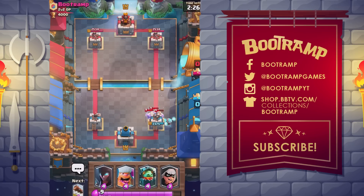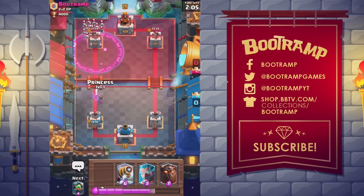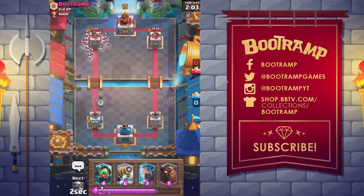Number 8: the legendary Ice Wizard. He's unlocked from Spell Valley arena 5 or a legendary chest. He's a medium-range troop with moderate hit points and low damage. An Ice Wizard card costs three elixir to deploy. His attack slows his target's movement and attack speed by 35 percent.